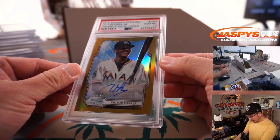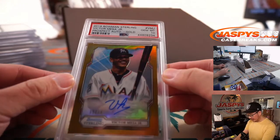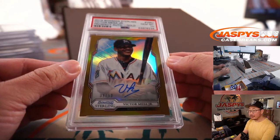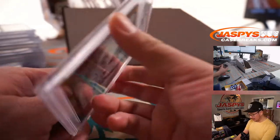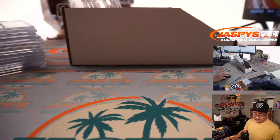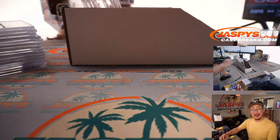We've got Victor Mesa Jr., 35 out of 50, PSA 10, 2019 Bowman Sterling. Possibly, along with his brother Victor Victor, could be a couple of stars for the Marlins. Edwin Hack with the Miami Marlins.